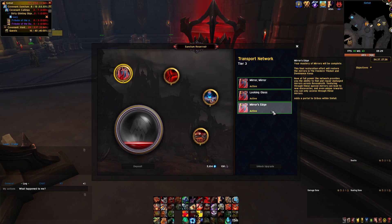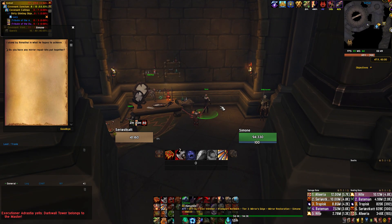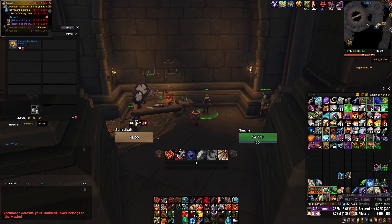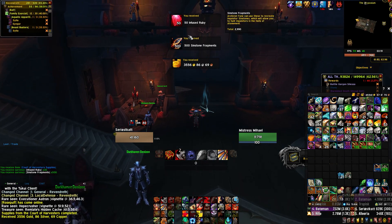Requirements to start farming this is to be part of the Venture covenant and have completed the broken mirror quests you get when you upgrade the transporter network to tier 3. After this, Simone in your covenant sanctum will sell you the handcrafted mirror repair kit for 20 infused rubies. These are obtained by doing random stuff in the zone.